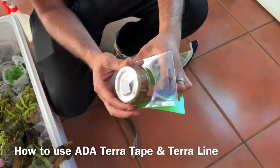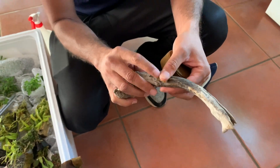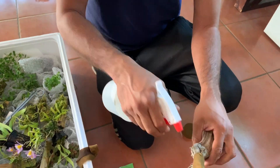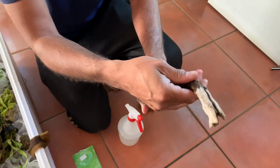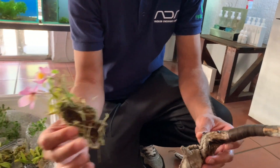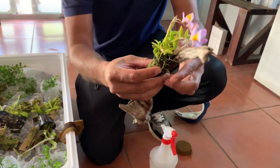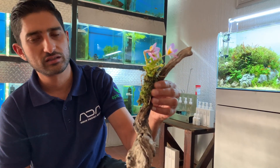Let me show you how to use this terra tape. You can wrap it around wood, rocks, or anything. You can just tear it off — easy. Then you just need a spray bottle, and it becomes quite blended in with the wood. It's now bound together, quite solid — it's not going to slip off. So you just wind it up, it holds itself. Then you take your orchid, attach it onto that, and use terra line — it's like cotton and doesn't deteriorate. You just wrap the terra line and tie a knot, and your orchid is now attached to the piece of wood. Easy as that. The terra line lasts a very long time. So then it's on and you're done.